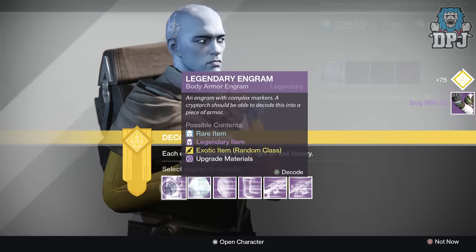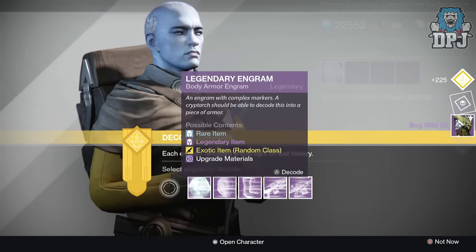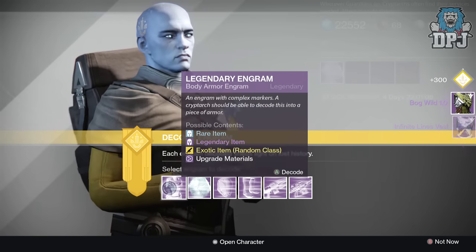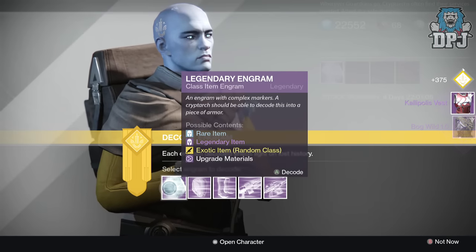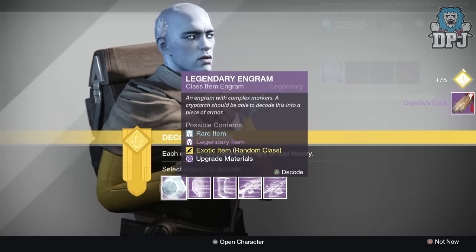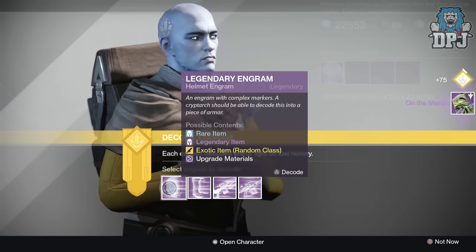We got the Bugworld 1.0 chest armor, the Infinite Alliance Vest - a Future War Cult chest armor - and Bugworld chest armor again. Then the Kellys Police Vest which is the new New Monarchy piece. What the hell - looks like we also got Coyote's Lock, which has got to be an artifact, and an Undershirt class item.